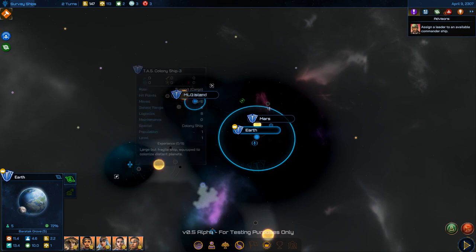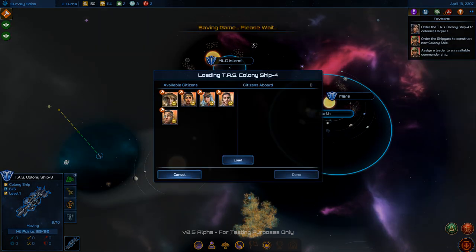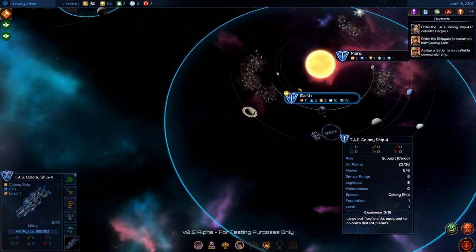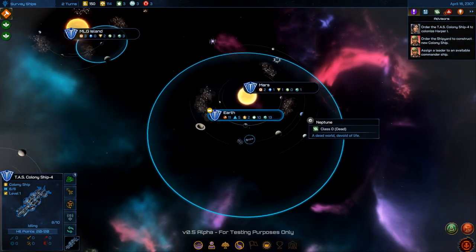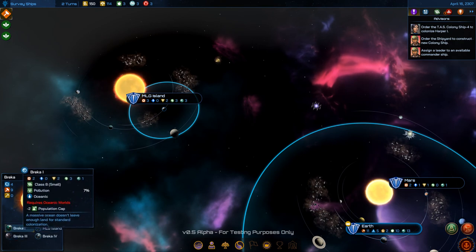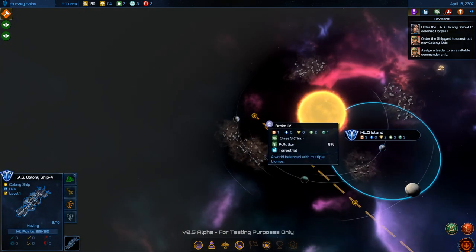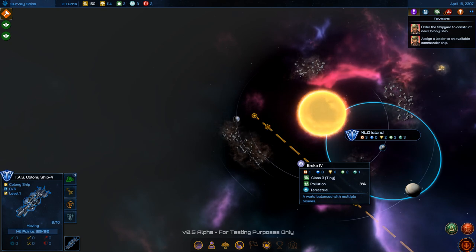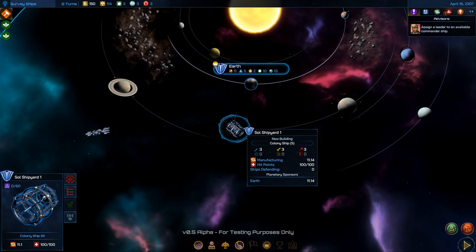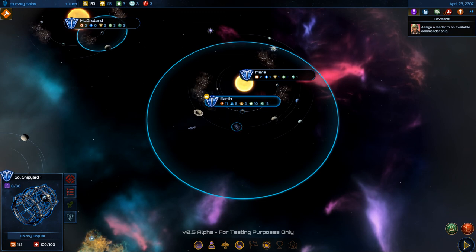Ascension Crystals have to be mined with star bases. If you gather enough of them, you just win the game. But it requires a huge amount of time, star bases, and resources to mine effectively. I haven't even built a constructor yet to build a star base, so it's kind of moot right now.